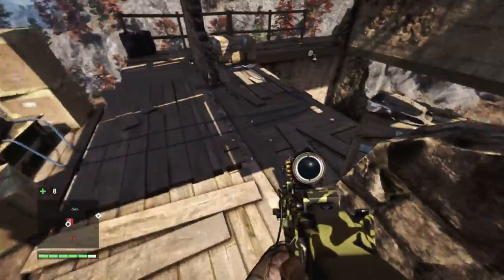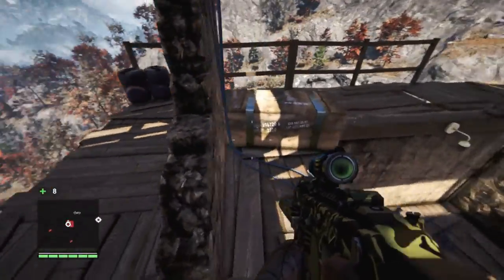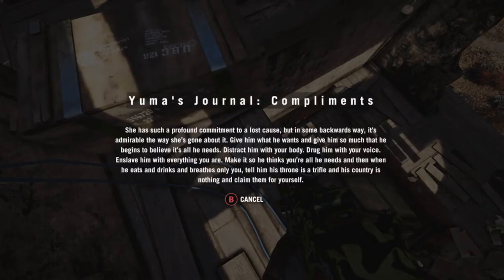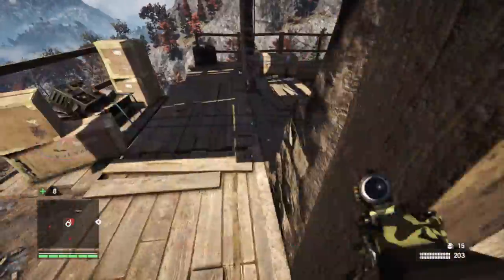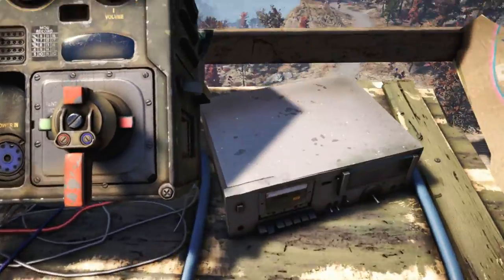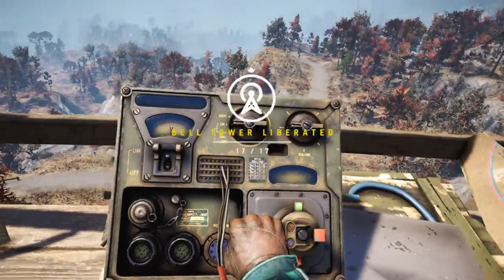Up here there's some body armor on a chest. And then a note — one of Yuma's journals. She's saying: give him what he wants, give him so much that he begins to believe it's all he needs, strike him with your body, drug him with your voice. So I can only assume she's talking about her mother. Anyway, with that done, the radio tower beacon is removed, and that's all 17 bell towers liberated.